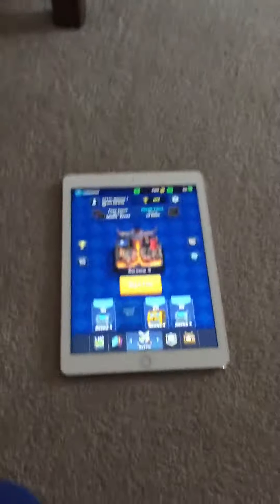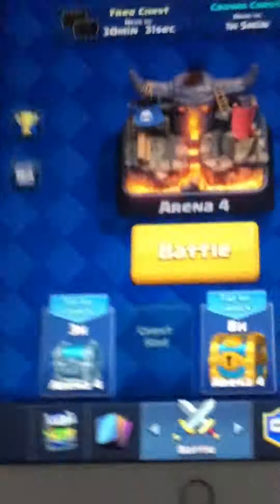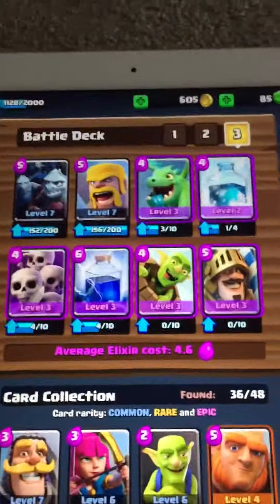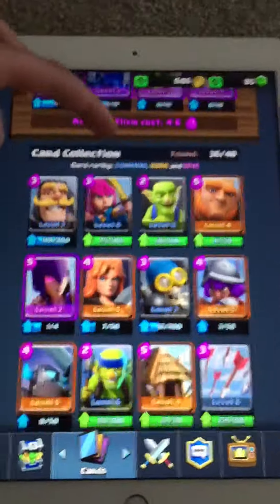Hi guys, it's Will here, and today I just want to show — for some reason I keep getting loads of effort in knots of a chest like this. I unlocked 2 levels on Pekka with a free chest, and Ruby Rose because that was real. And if you haven't seen my new deck, there we are, and my troops are here.